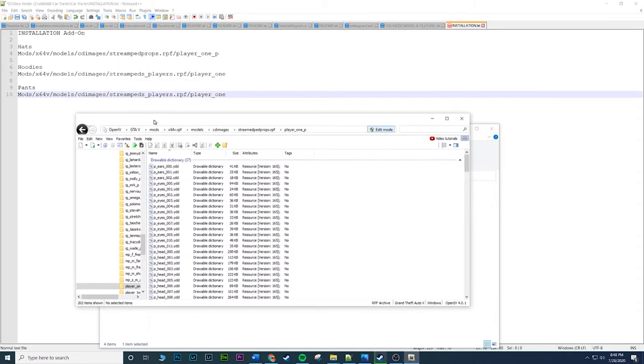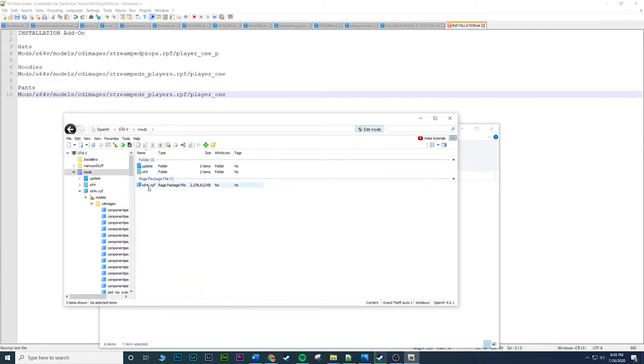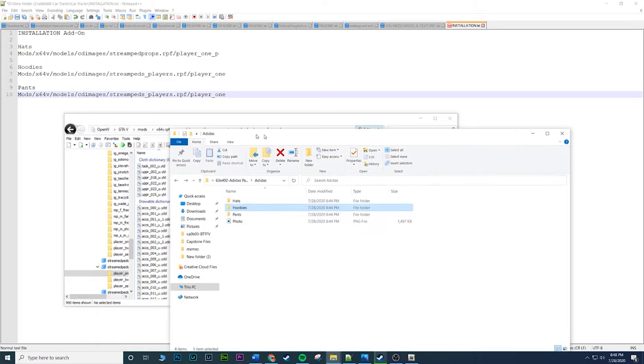Now let's move on to hoodies and pants. Go back to Mods, x64v, models, cd_images — same starting point. But this time instead of streamed_head_props, go to streamed_heads_players. Click on that, then go to player_one again — player one is Franklin. Once you're in player_one, go to the hoobies folder, highlight those three files, copy-paste. Then once you're done with hoodies, go to pants — three more files — copy-paste, and that's pretty much it, you're all done.